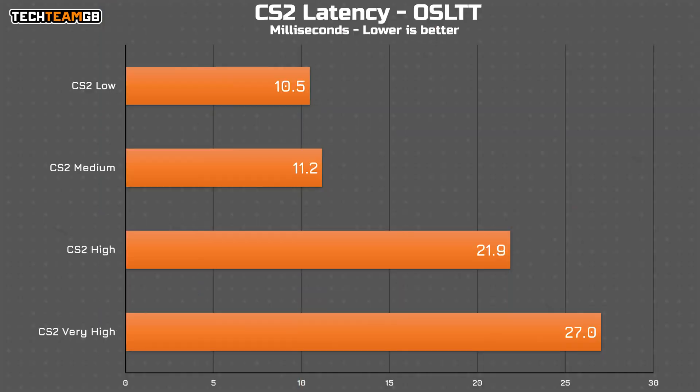Seeing as there is such a high difference between high and medium, you'd kind of expect low to bring the same sorts of gains. Sadly, that just isn't the case. Low only drops around half a millisecond off, down to 10.5ms in total. So for the base presets alone, there's your spread.